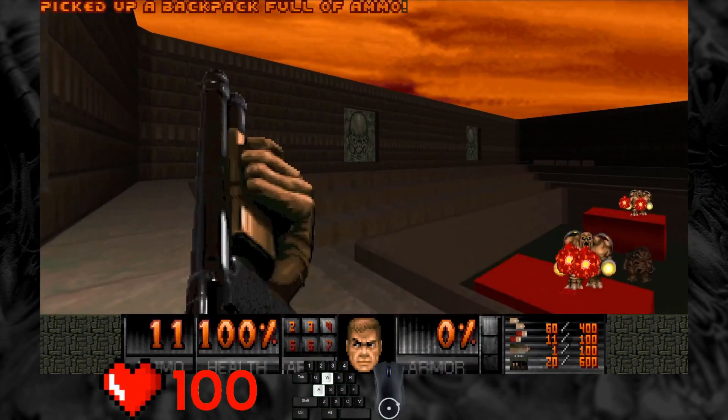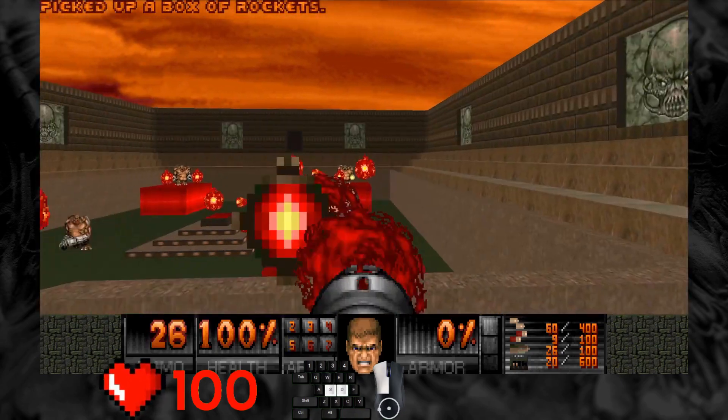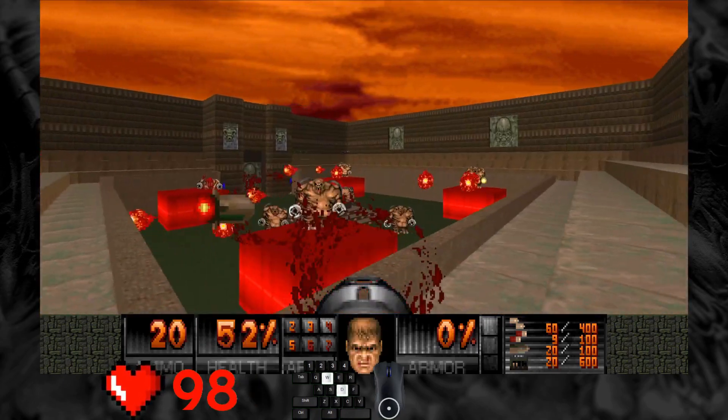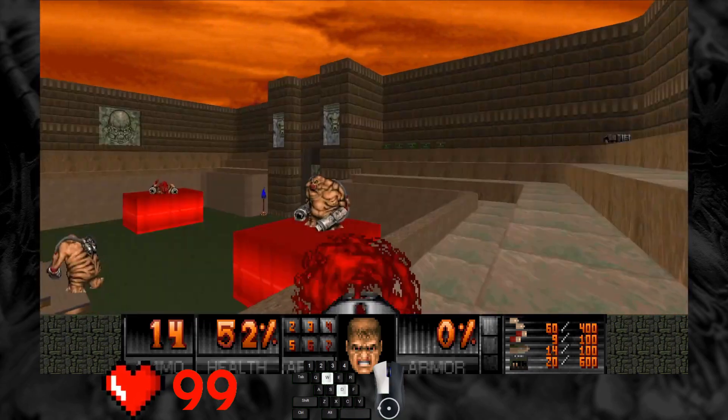Keep running or this will be over quick! Damage the Mancubi with a shotgun and run to the rocket launcher. Mancubi take from 3 to 4 rockets to kill. Damaging them before increases the probability of them dying with only 3 rockets.